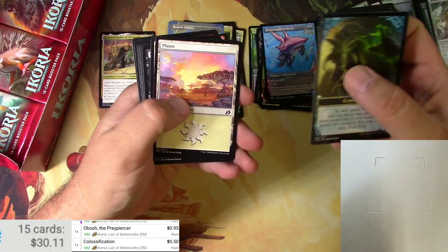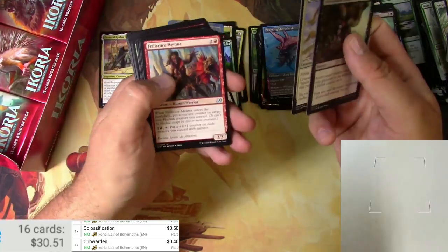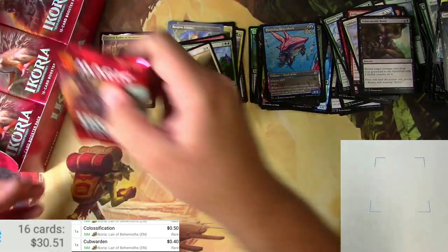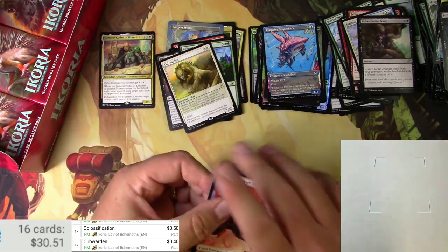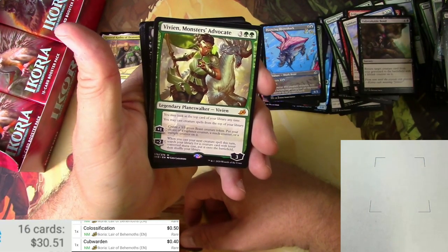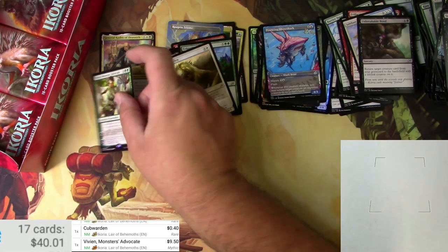Companion planes and a Cubwarden. Opening for Vivien, Monsters' Advocate — so we got our planeswalker there. Very nice, good old Vivien — $9.50, that's solid.